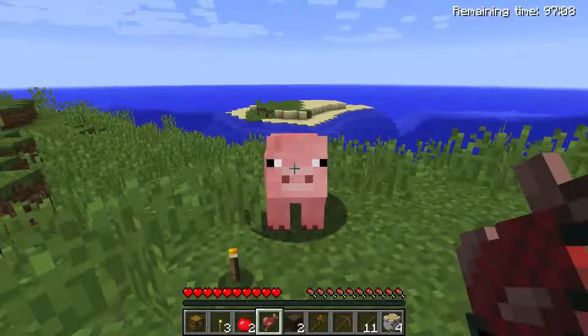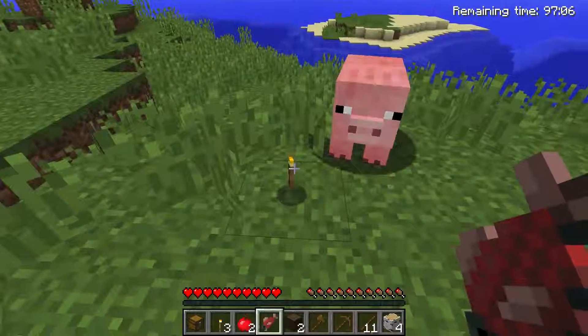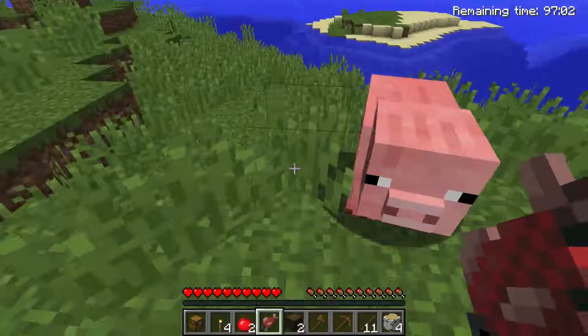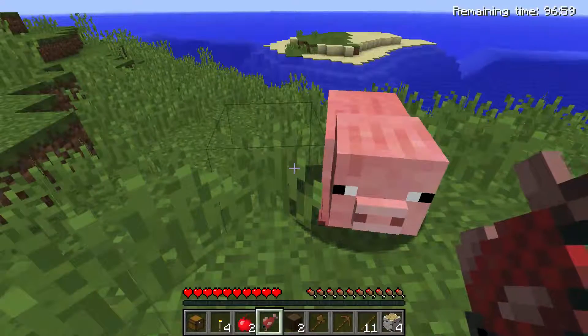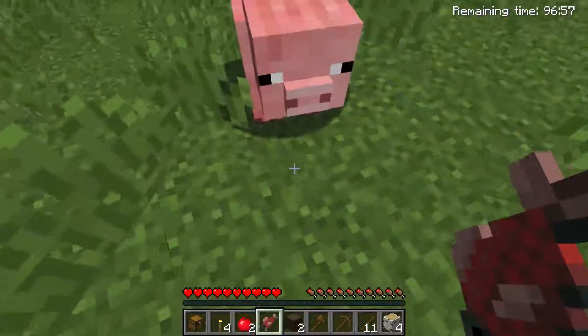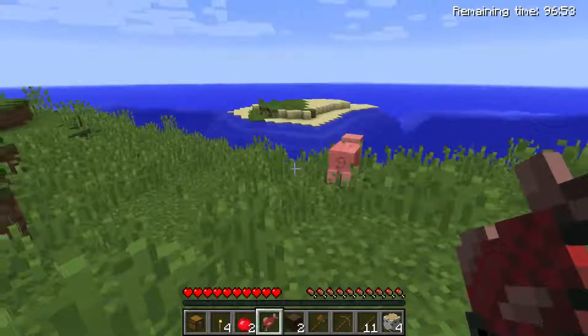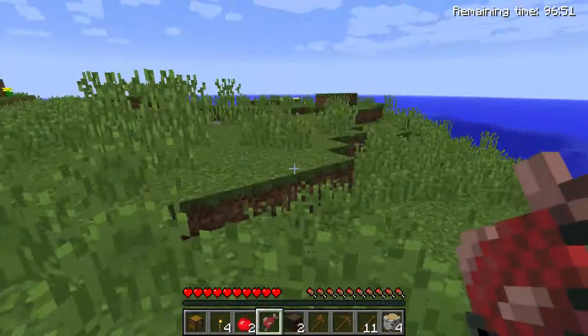So there's another torch — oh, can I pick those up? Yeah, destroy them with left click. Why do I want to destroy them? Because you can use them for cave exploring. So destroying them — oh, it was in its item form, floating on the ground. Oh, I got them down there.